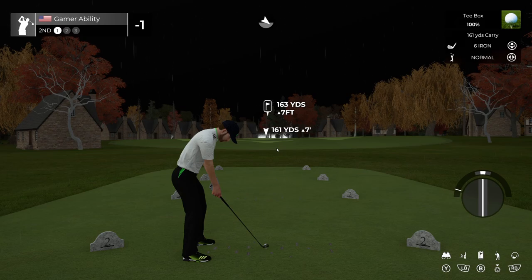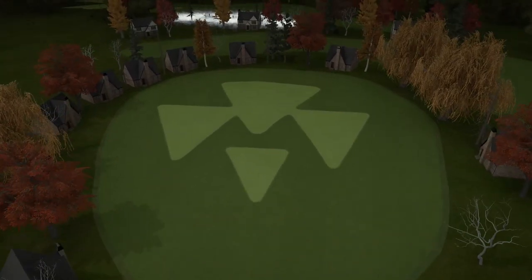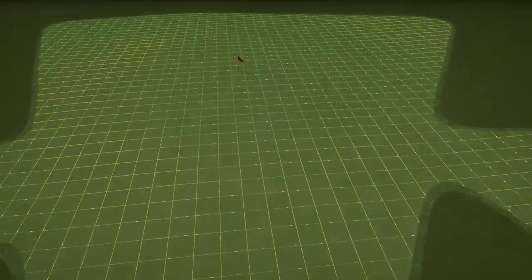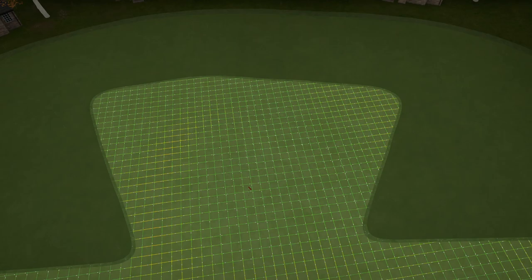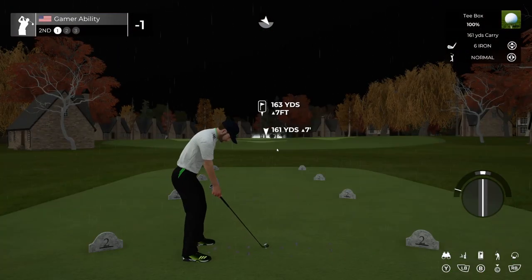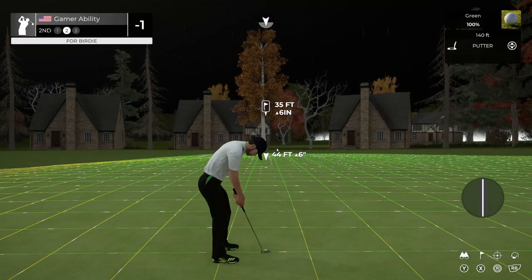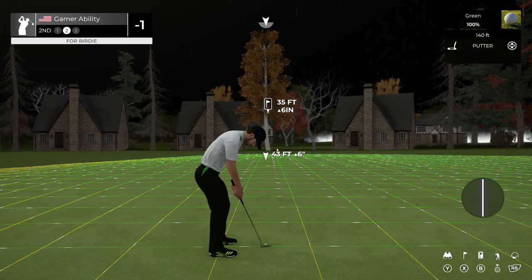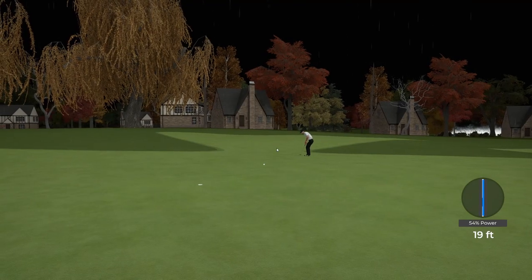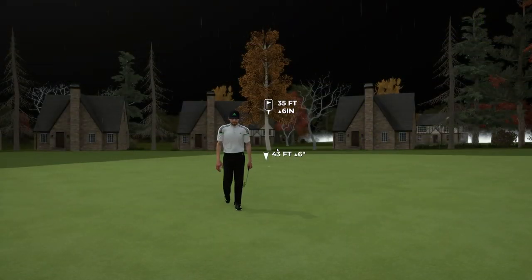Now we have a 163 yard par 3, called Candy Corn. Quick flyover — we have surrounding houses and then the pin location in the middle. In Halloween Town there'd probably be some scary crowds. Wind took off a little too much but we're safely on the green, breaking a little to the right at the end. And it dropped! Two birdies — I did not think that was going to drop. That was amazing.